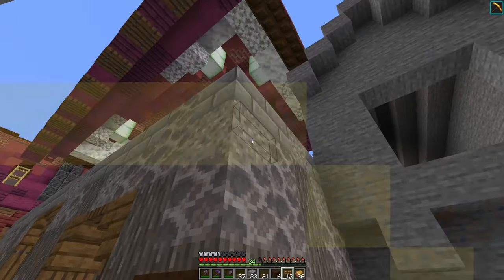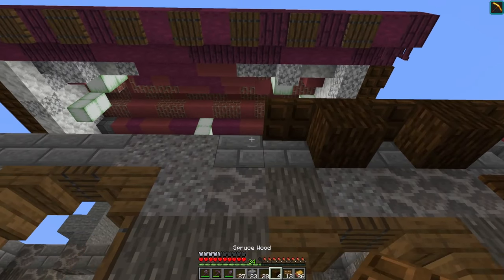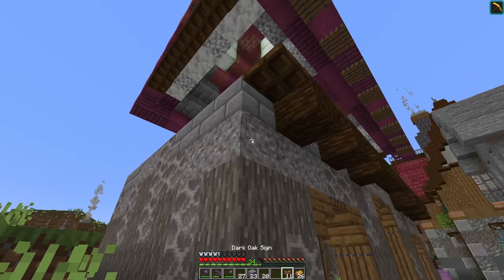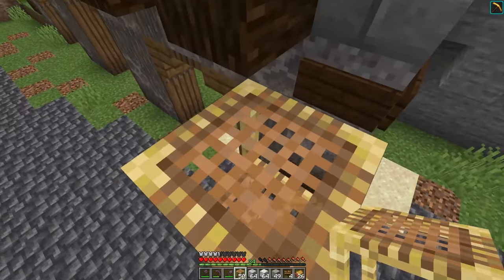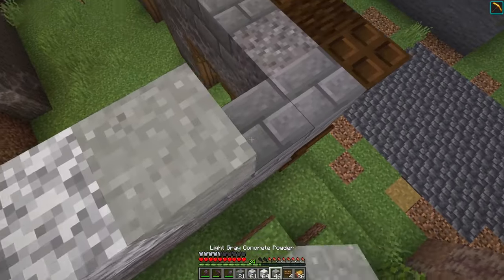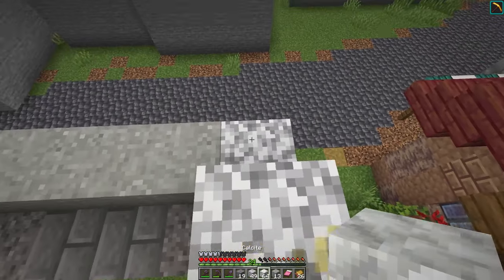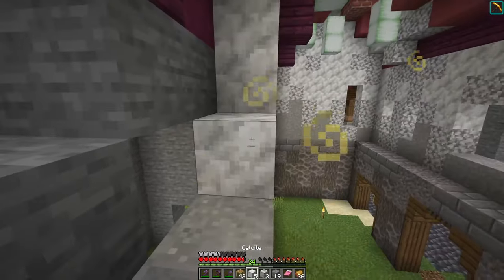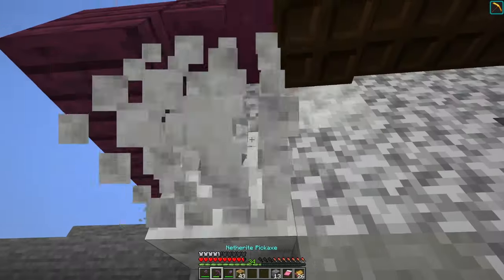We'll run some trapdoors through the middle and continuing that right over here to get us to the end, adding those trapdoors and signs back in here and over on this side. Now let's make our way up to the second floor, where I want to continue that texture that we have up at the roof down to this level. To do that, I want to start off with some light gray concrete powder and mix in our dye right here. Then as we go upwards, I want to slightly introduce our calcite into this build. As I'm finishing up this build, I'm realizing that putting the roof in first made it a little trickier, but we've almost got it done. Now we just need a few details.